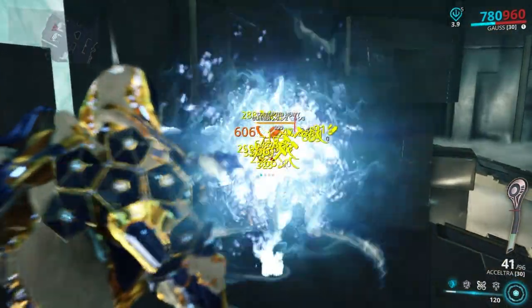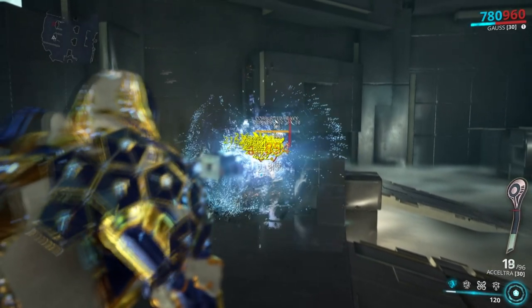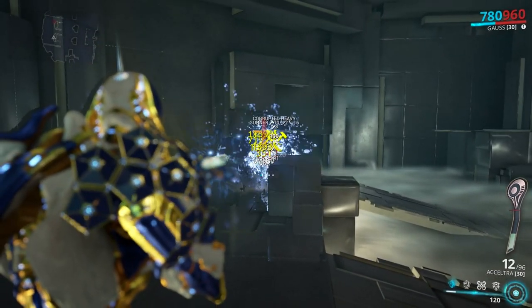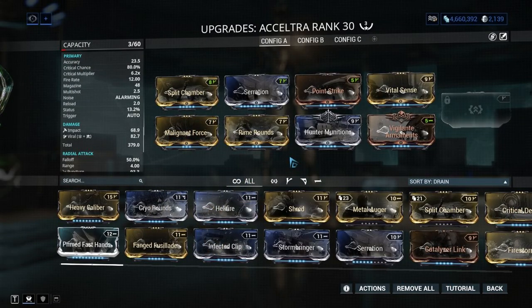Acceltra: this one used to be so popular before the self-damage changes, that you pretty much always had at least one in your squad. It's a very good weapon with amazing crit chance, fire rate, and AoE capabilities. But going with it against over level 100s is not a good idea because you'll run out of ammo and it barely does a decent job. But up to the 100s, it's one of the best options.